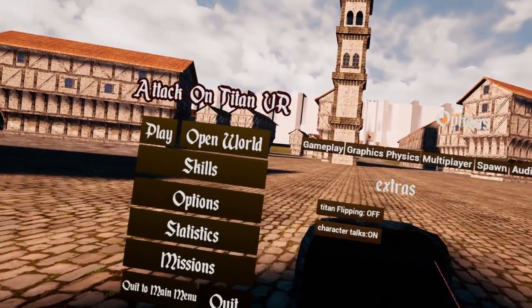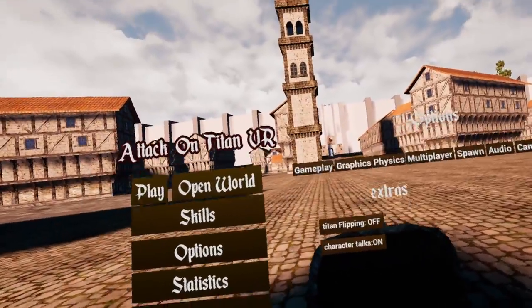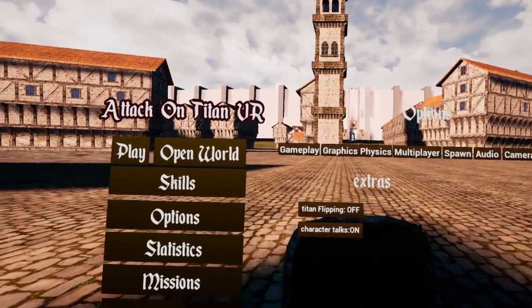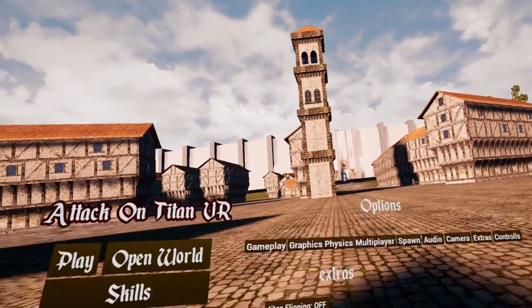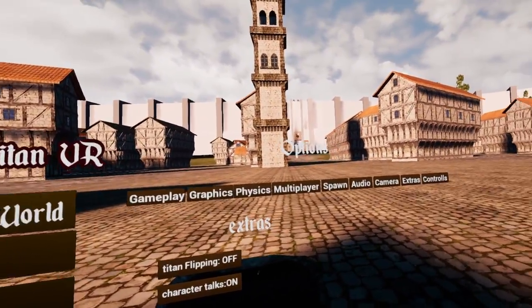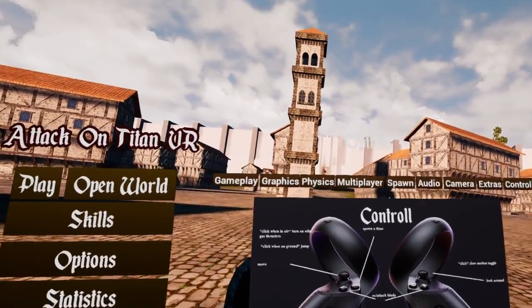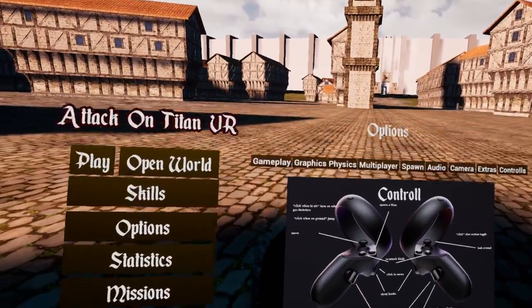In the extras tab, you have Titan flipping, which allows you to flip as a Titan — I keep this off as I find it kind of annoying. There's also character talks, where each character has their own voice lines, such as saying something when you kill a Titan or making a comment when you knock on your gas. The controls tab doesn't allow you to change your controls — it just shows an image of the Oculus controls. And that covers all the settings.